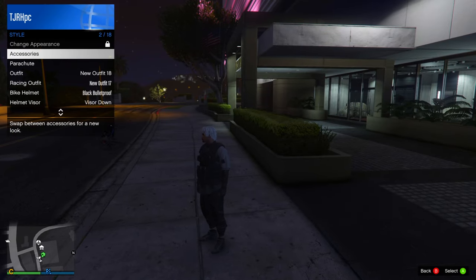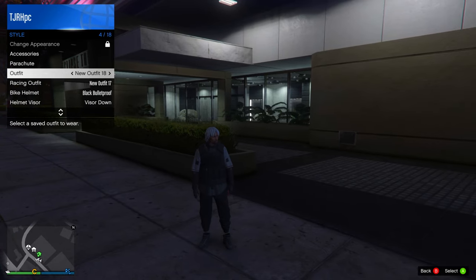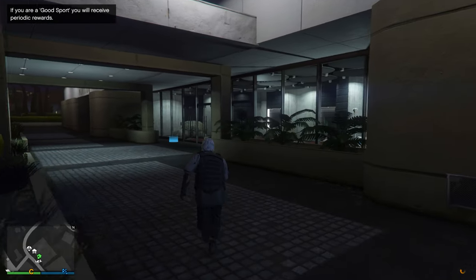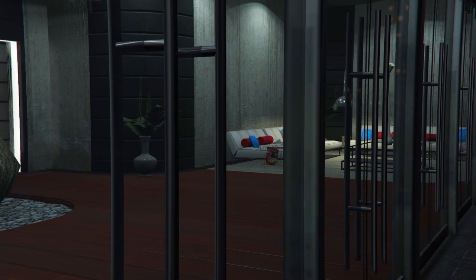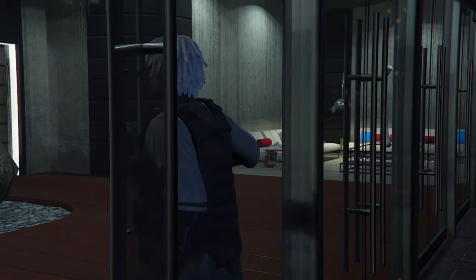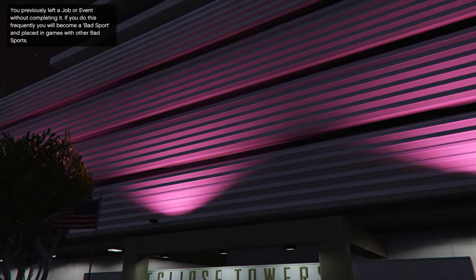And there you go — that's how you get the CEO vest onto your own custom outfits in GTA 5 Online. Hope you found this helpful; if so, a like would be appreciated. If you're new here feel free to subscribe, and if you made it this far comment 'CEO vest' below and I'll try to heart your comment. Thanks for watching, have an awesome day, and I'll see you in the next one.